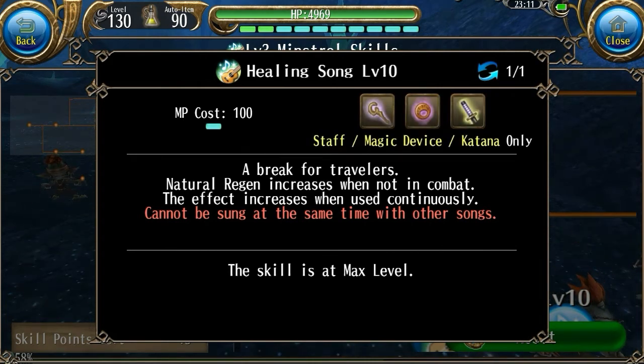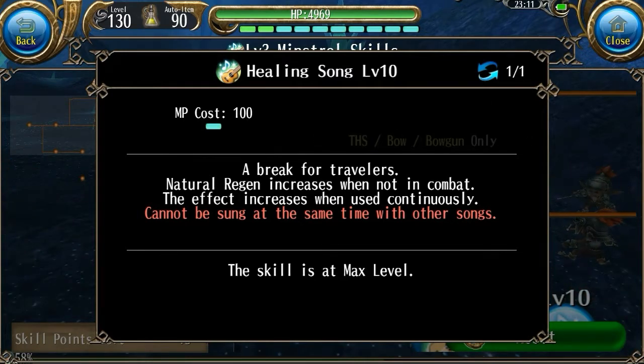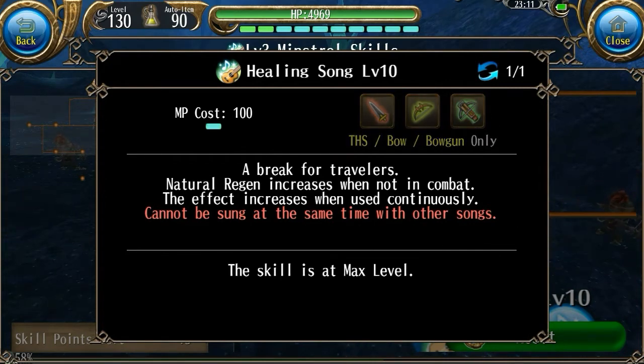So you generally won't be attacking too much when you are using these skills. Because of that, I think the best weapon to use with these skills is either a bow or a bow gun, because you can use Crossfire, and Crossfire allows you to do the most damage while attacking the least.